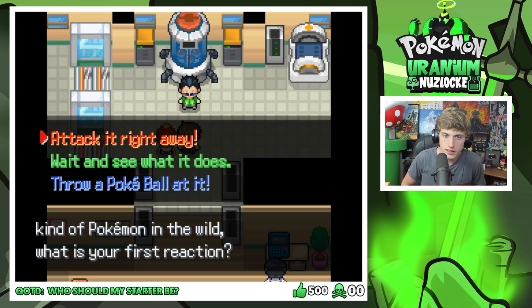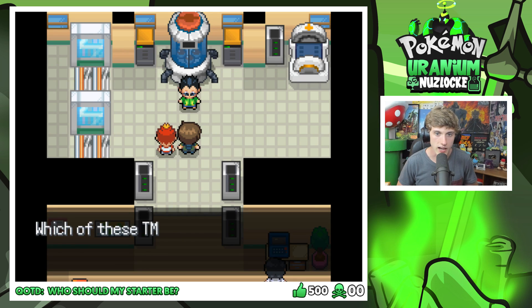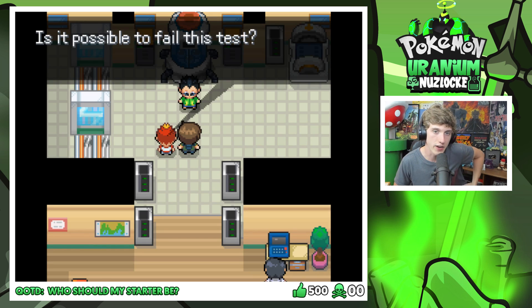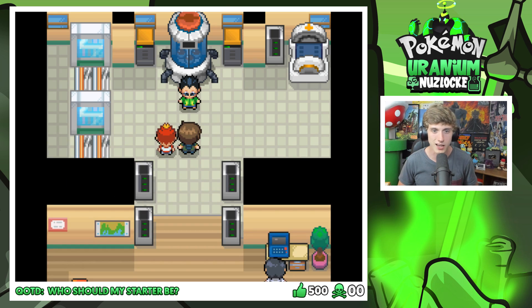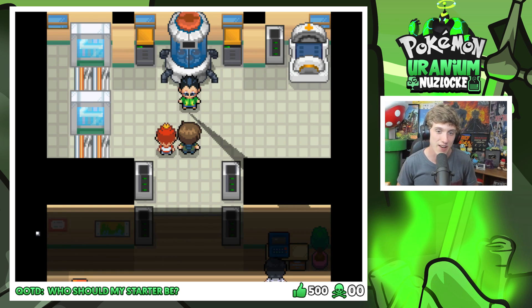You encounter a wild Pokemon — what is your first reaction? Wait and see what it does. Throw a Pokeball at it. Attack it right away. That looks like Grass, Fire, and Water options with just the text — let's see if that's how it goes. We'll do 'Wait and see what it does.' Which one of these TMs would you prefer to teach your Pokemon? Protect, Hyper Beam, or Hidden Power? Protect — it's a Nuzlocke. Which of the following Pokemon would win in an all-out battle? I'm gonna go with Ampharos, because Ampharos would just destroy Gyarados with one hit. The controller's all wonky — it makes me go down without me touching anything.